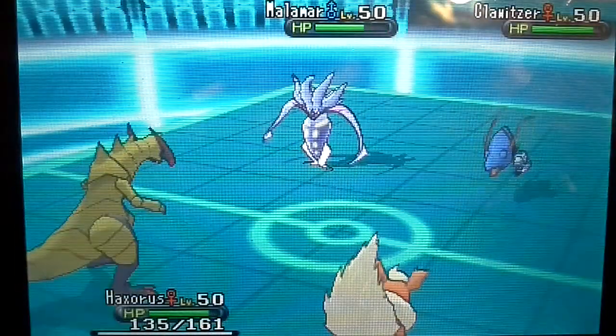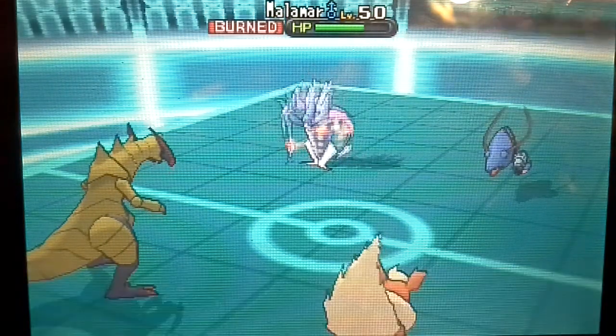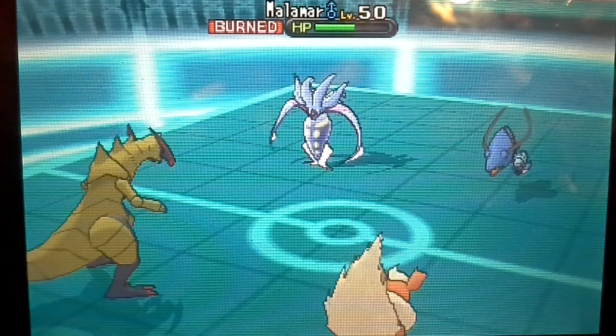It's actually interesting, so it's not going to do much to Haxorus. It's going to use Sun on Klautzer and Malamar — not very effective — and it's going to burn Malamar. Klautzer is going to go for the Dark Pulse, which is surprising, but it's going to knock Haxorus down to 49.